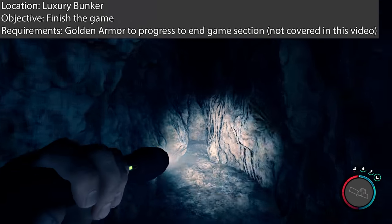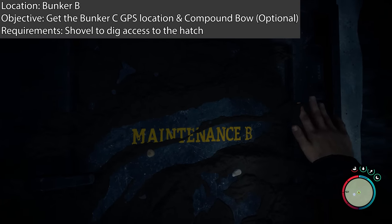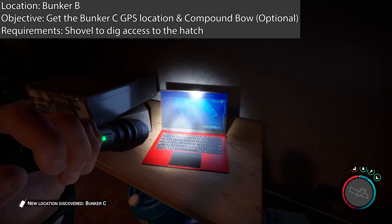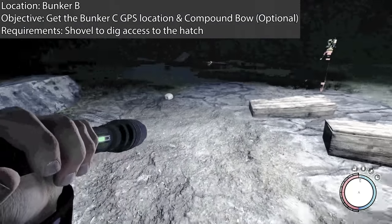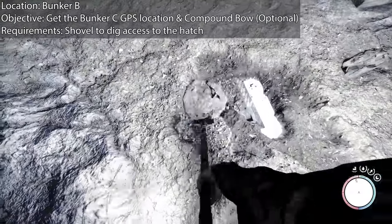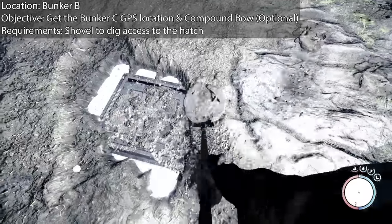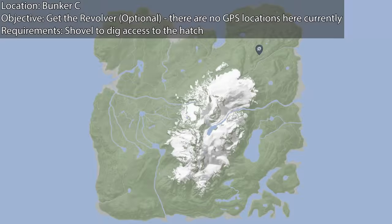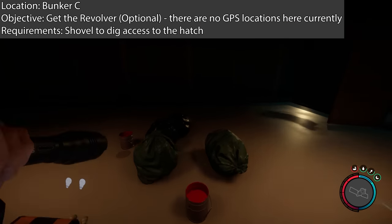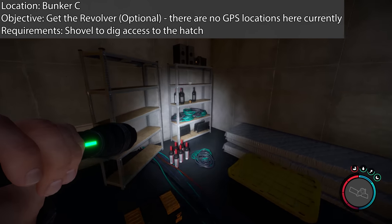If you want to head to Bunker B instead, it's the second last one and it's located here on the map. You will need to dig to get down in here, and inside there is the Bunker C GPS location. There's also the compound bow if you want it, though it's pretty tricky to use. Now Bunker B is in a tribal village, so expect to fight while you're trying to dig it up. Bunker C is the last GPS location you can currently unlock in the game. Bunker C is located in the golf course — you will need the shovel to dig down to it. Inside is an incomplete bunker, still under construction, but you can get the revolver down here. I think they will add more bunkers later on, but currently this is all there is.